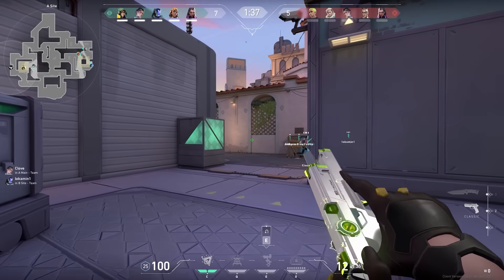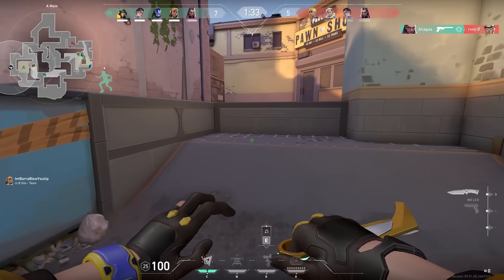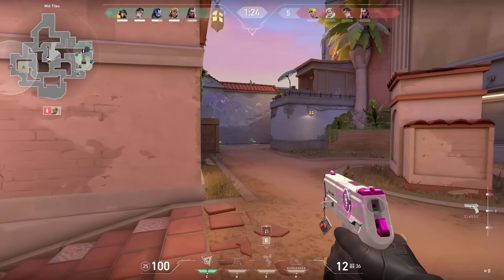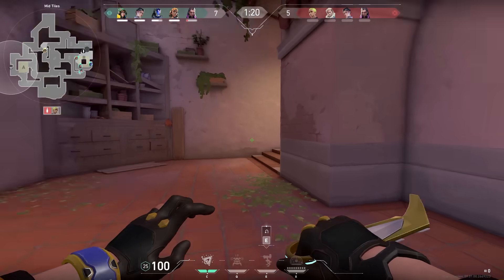At the beginning of this round my teammates spotted that all the enemies were in B main, so of course we from A had to rotate. But when you look at the minimap you might notice that already four of my teammates were on B side — so there was no point for me going B. My teammates could hold it easily. That's the reason why I was pushing mid to cut the enemies off if they were to rotate.